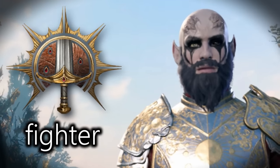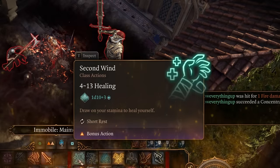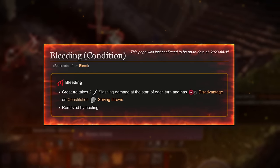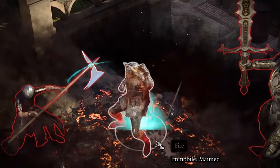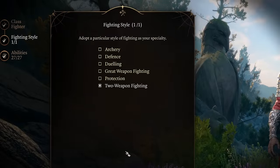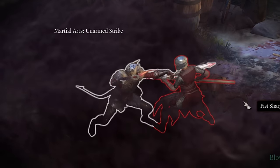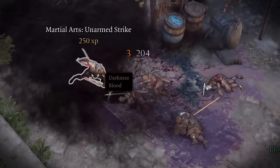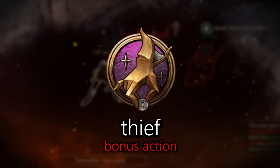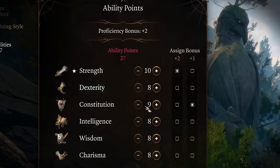Level one Fighter also gives you Second Wind, which is a nice heal and a great way to remove annoying CC like bleed and getting maimed - very useful for things that impair your mobility, because as an assassin we want to be all over the place. We're definitely going to go with Two Weapon Fighting here as we will be fighting with two weapons. This boosts our offhand weapon, which we will attack with at least twice per turn since we will get an additional bonus action from the Thief in us.